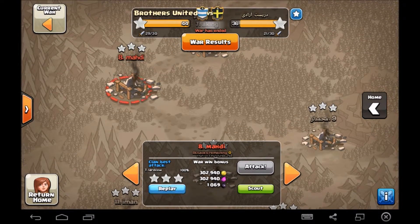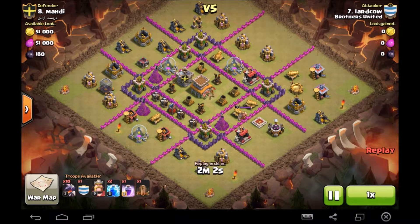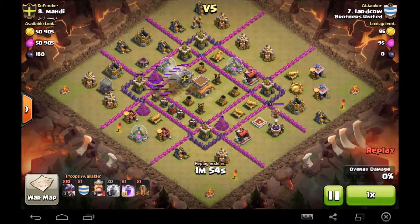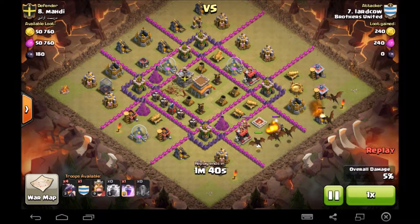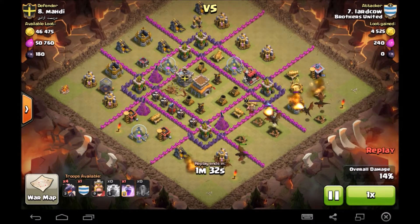Let's show Lard Cow's attack — a drag-loon attack with the new two lightning and earthquake to take out an air defense. That leaves an extra spell space for your dragons. Going to get the funneling in, taking out the two air sweeper camps, working away into the middle, forcing those dragons to the core. That pops the tesla — that's fine, that's going to quickly go down.